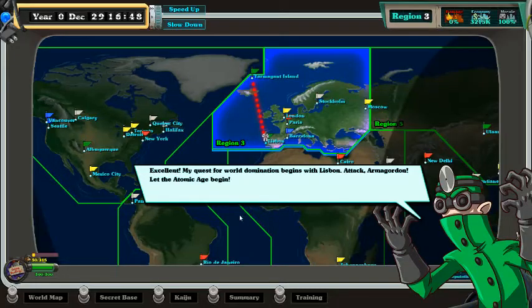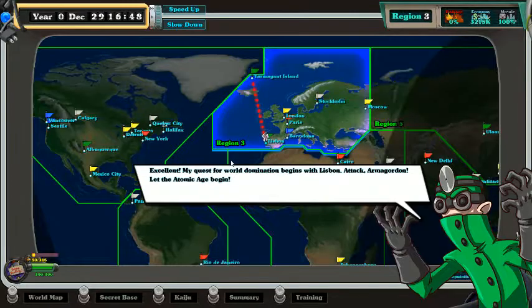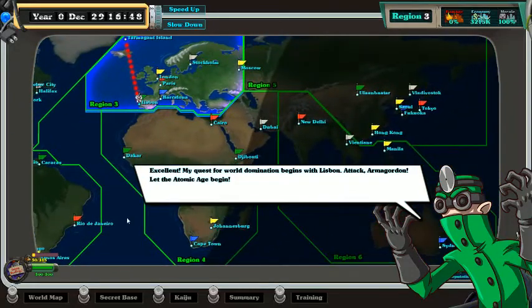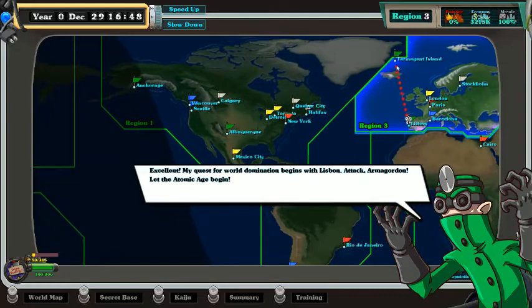Sorry about that. I'm probably going to lose you guys every load screen, but I'll try and edit that out — with no real success, probably. We're going to start with Lisbon. Every mad scientist starts in a different area: Shrubby starts down here moving into Dakar, and Ginormosaurus starts over here moving to Anchorage. Here we start up here and we're going to Lisbon.